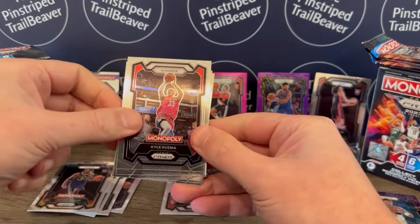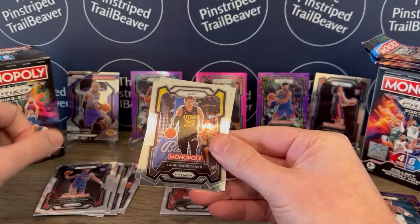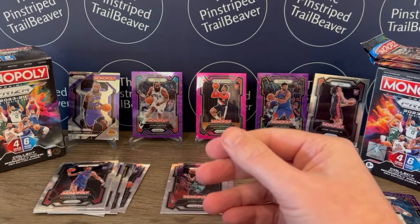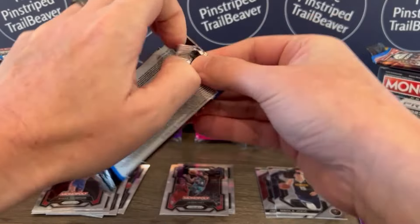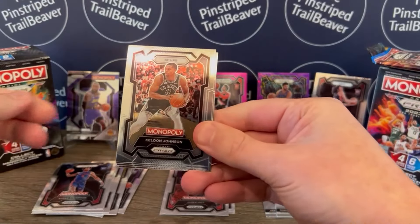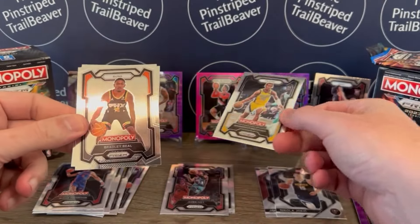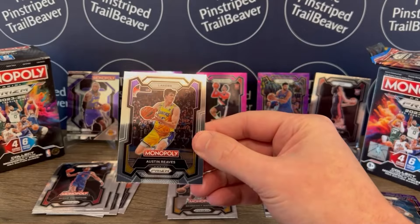Kyle Kuzma. Asar Thompson, rookie card — that's sweet. Lowry Markkanen of the Jazz. And Jonathan Kuminga of Golden State. From looking at the checklist, I believe every team has about three players in the set. We got Kelton Johnson, so if that is the case, we have two of the three Spurs. Benedict Matherin, second year card. And Bradley Beal in the Suns jersey, and Austin Reeves.